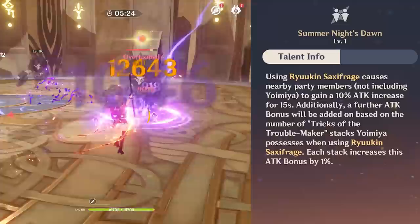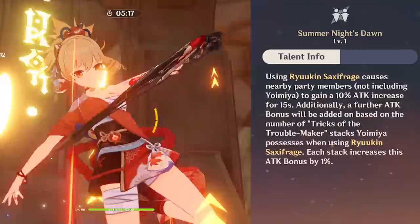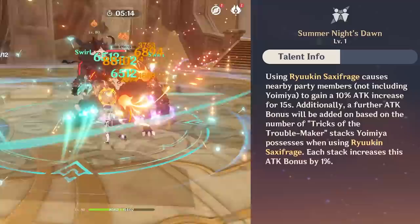Also, the second passive she has boosts your other teammates' attack when using her burst, and the bonus becomes bigger depending on how many stacks you had built up from the first passive. So if your rotation involves using her skill first and then the burst, always remember the attack bonus will be higher with the stacks you've built up.